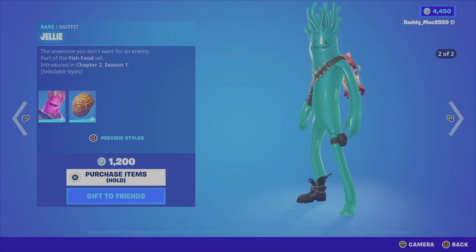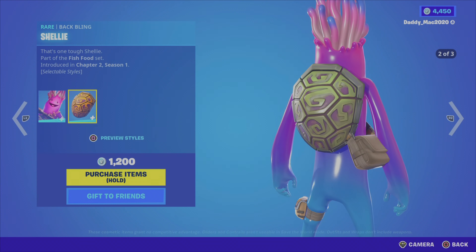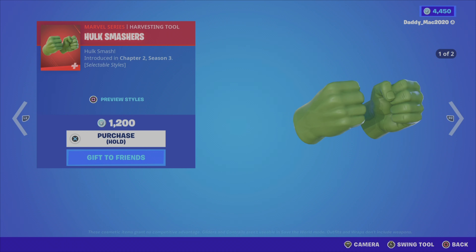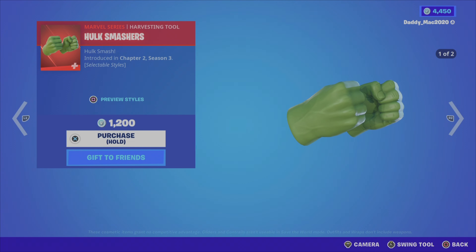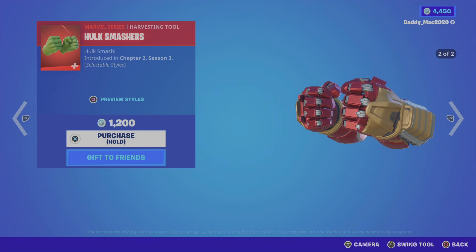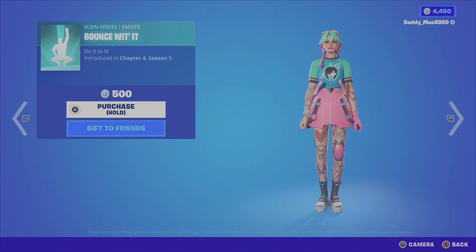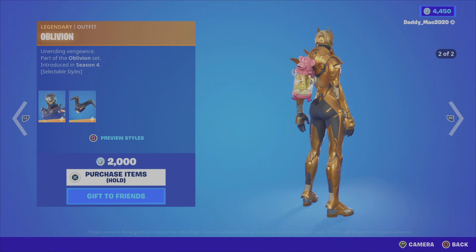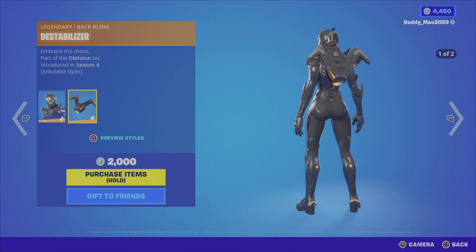It's hard to say the exact price since I already own the items, but regardless you can get that bundle — highly recommend it — or you can get the outfit, the wrap, or the pickaxe on their own. We then have the Jelly outfit from the Fish Food set, Chapter 2 Season 1. The outfit has two styles and comes with the Shelly back bling which has three different styles, and this combination is 1200 V-Bucks. Next up we have the daily items — the daily items are back in Fortnite! We have the Hulk Smashers pickaxe, which is pretty cool. Oddly it wasn't up there in the Hulk category, which seems a little bit odd to me. There are two styles — one looks more like Iron Man — 1200 V-Bucks. We then have the Bounce With It emote. The Oblivion outfit from the Oblivion set, Season 4 — I really like this outfit, it looks really sleek — two different outfit styles and it comes with the Destabilizer back bling which also has two matching styles, 2000 V-Bucks.